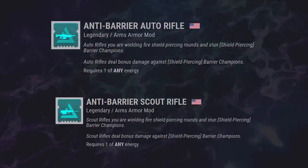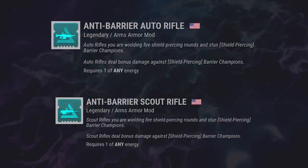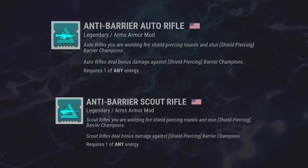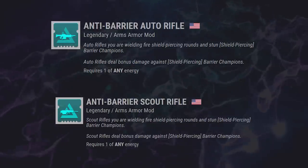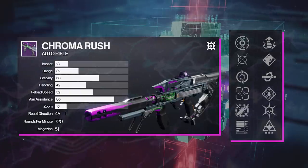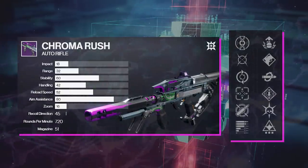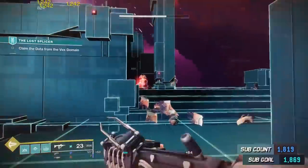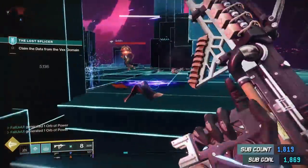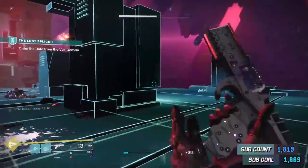First up, we've got our usual Anti-Barrier, Unstoppable, and Overload options. Season 14 features Anti-Barrier Auto Rifle and Anti-Barrier Scout Rifle. I'm kind of bummed out because we already just had Anti-Barrier Scout Rifle, but it does its job well and allows you to clown champions from far away. Anti-Barrier Auto Rifle sounds like it could be fun. Season 14 has a new Auto Rifle called the Chroma Rush, which can potentially come with perks like Kill Clip, Rampage, Thresh, Wellspring, and even the brand new Adrenaline Junkie, an extra damage-dealing perk. Remember that Anti-Barrier is probably going to come in clutch in the Vault of Glass raid. Hobgoblins are annoying AF, and either Anti-Barrier Scout or Auto Rifle with good range will be able to continually damage them even while they attempt to regenerate.